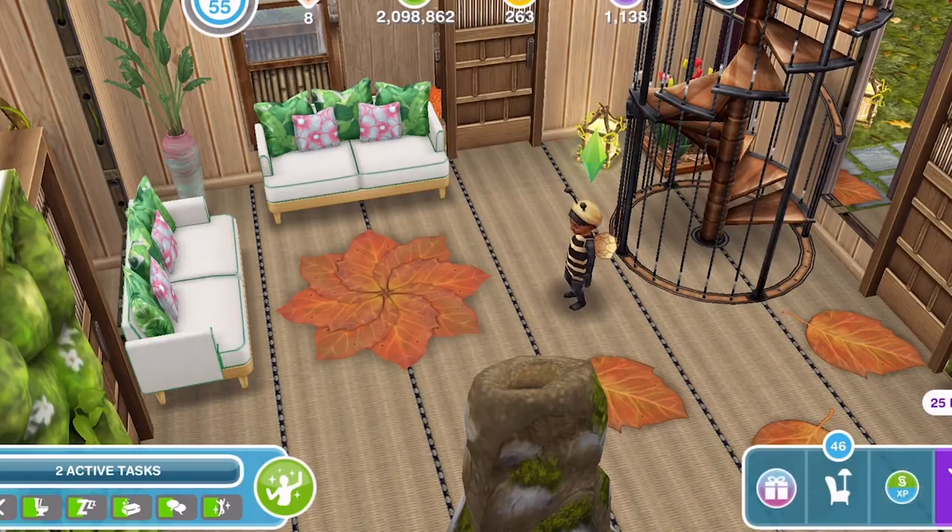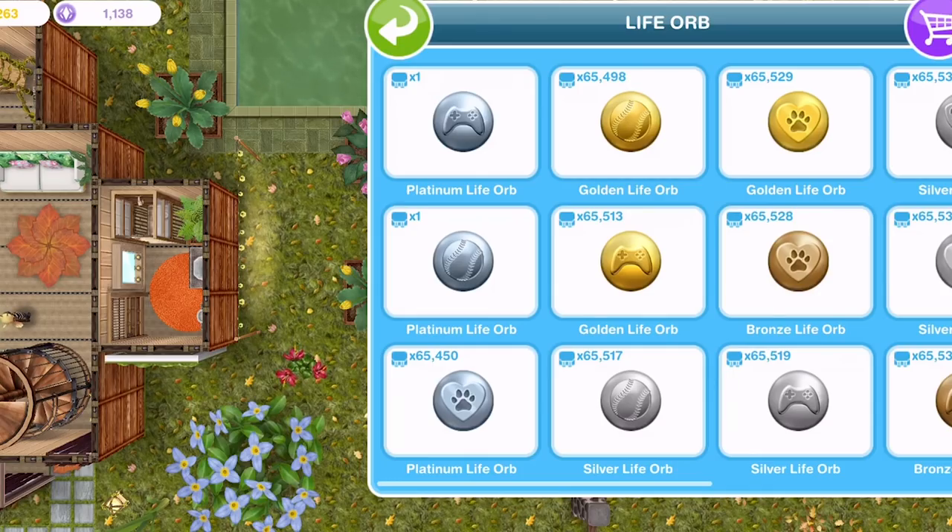But once you complete the Life, Dreams and Legacies quest, your sims start to age automatically. To pause a sim's life, you need to use a Platinum Orb. You can get Platinum Orbs by completing Life Dreams, which I will talk more about in a second.